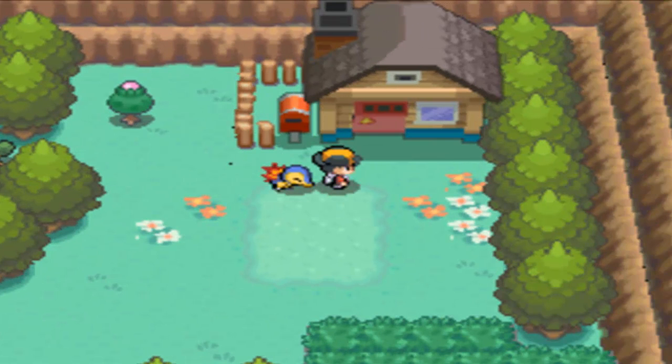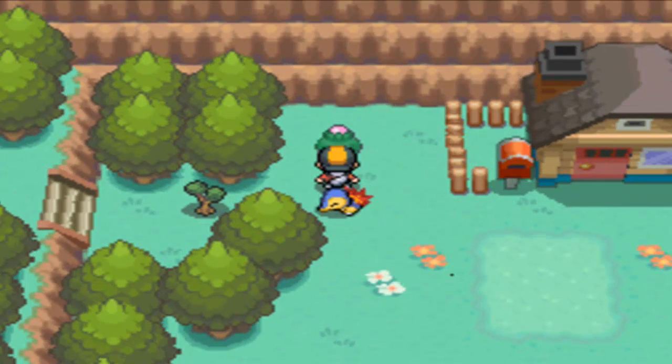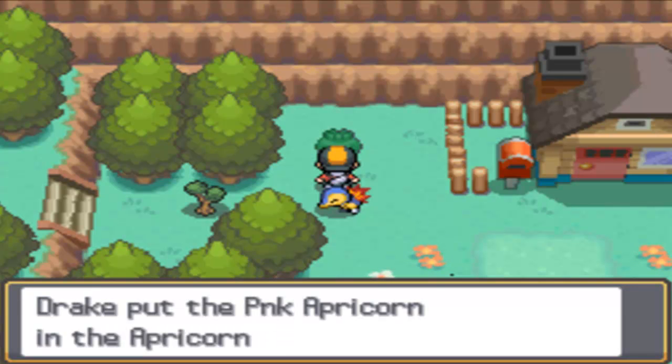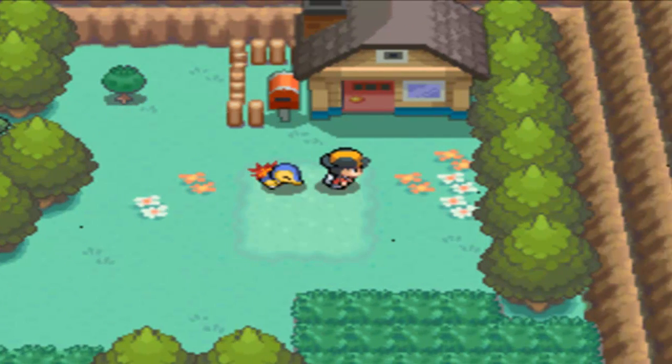This is actually Mr. Pokemon's house, so we've finally arrived. Before we go in, we're just going to grab this Apricorn — it looks like it's a pink Apricorn, which should be interesting. I can't think of what custom Pokeball it could make, but we'll find out much later on. Let's go inside.